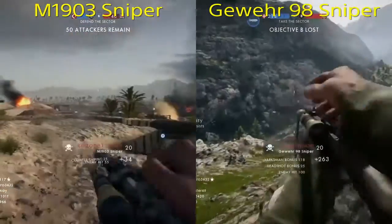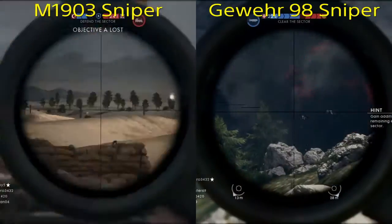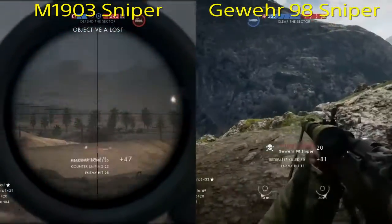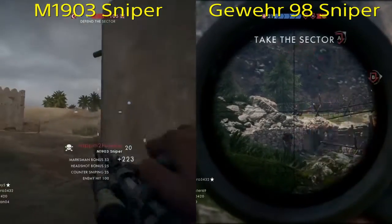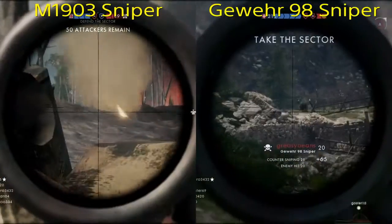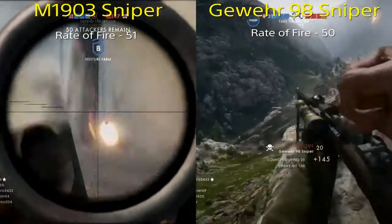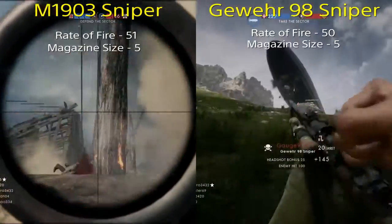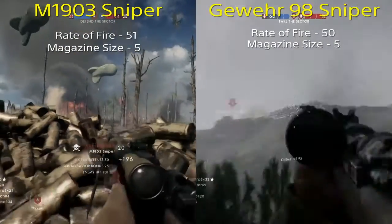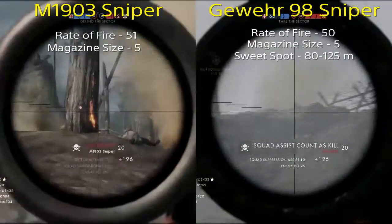First we're going to take a look at 4 key statistics that I think are important to any sniper, and then I'm going to be giving my opinion on which sniper I prefer and why. First let's take a look at the rate of fire. The rate of fire is 51 on the M1903 Sniper and 50 on the Gewer, so we're giving the edge to the 1903. The magazine size is even at 5 rounds in the clip.